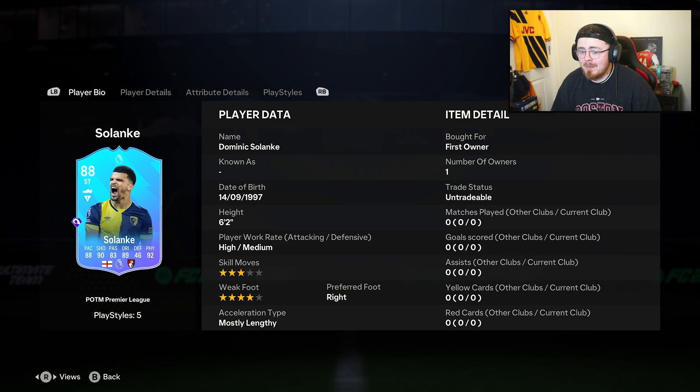A few people are complaining because Sún didn't win this. Sún had an unreal golden assist month — I think it was like 4 goals, 4 assists or something like that, maybe even more. But Dom Solanke bagged 6 goals, so I think rightfully it should be his to win. In regards to FIFA meta, Sún probably would have been a little bit better, but let's be real — Sún has about 15 different promo cards right now.